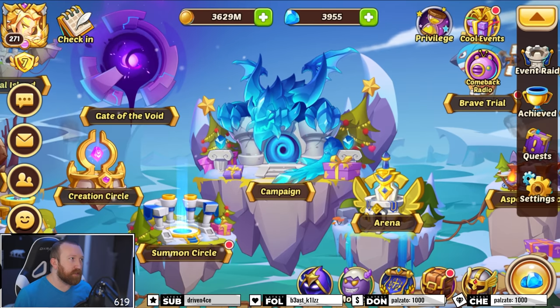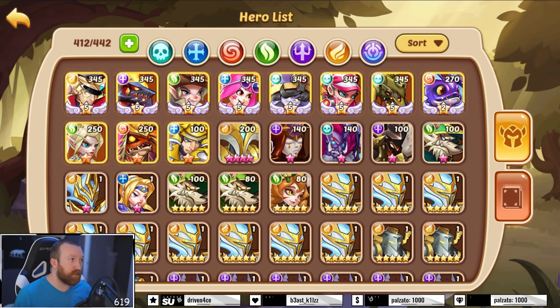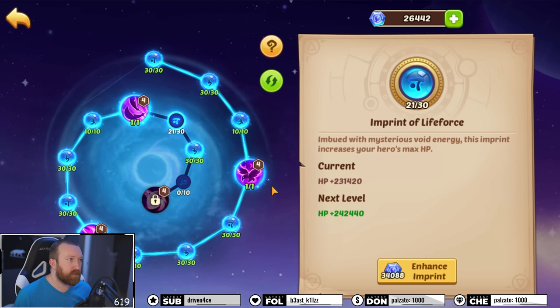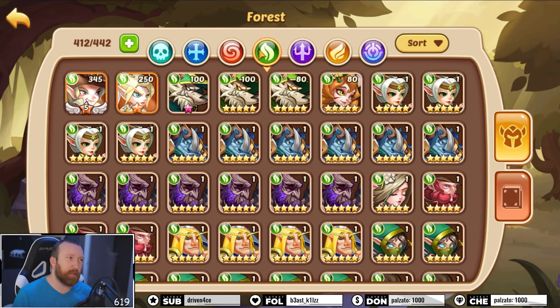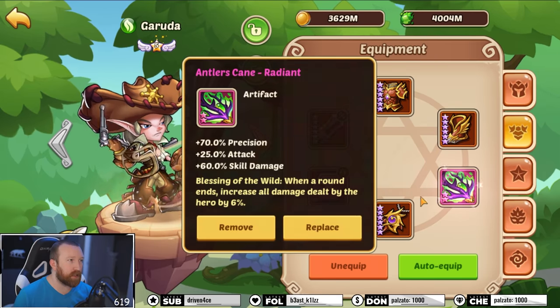On Dr. PewPew's account, we're going to be finishing something - I think we were working on Forest Sealand. With our Garuda, we have v3, probably have just a little bit extra. We have pretty minimal heroes. We're gonna see what we can do - we have the right setup, the crit-crit-attack with the Radiant antlers. I like that.